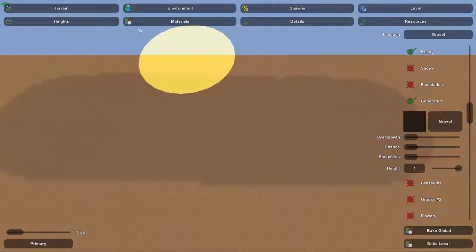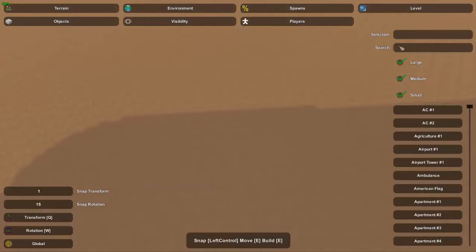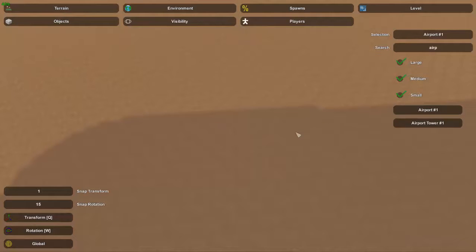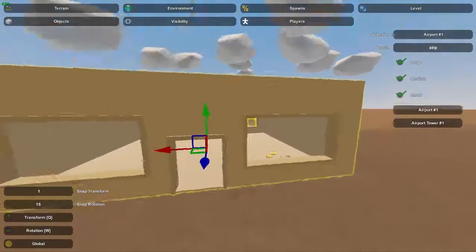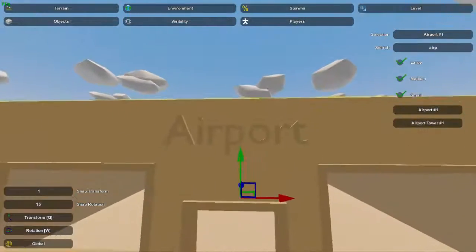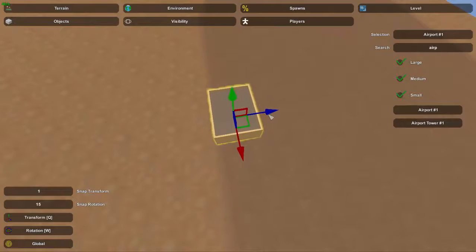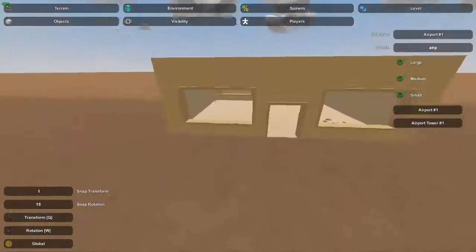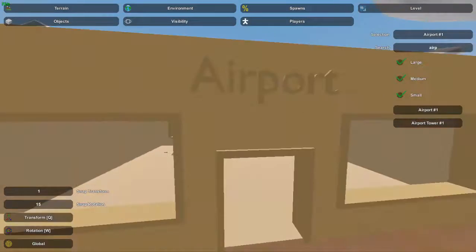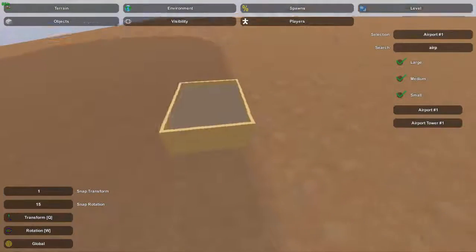So let's say our airport will be right around here. One of the first things you want for your airport — if you go to Level and then Objects, there's actually an Airport object. It's Airport Number 1 and it's this small little building. What this building is actually for is it has 'airport' on it — it's supposed to be sort of like the check-in center or entrance to the airport, maybe where they have security guards. It's not very large, so you can't really do much with it besides having maybe a couple benches or some luggage in there.